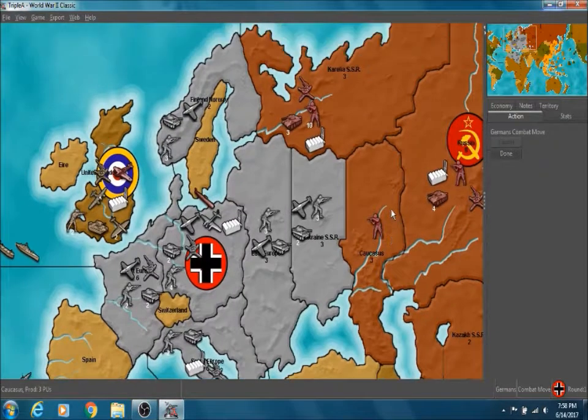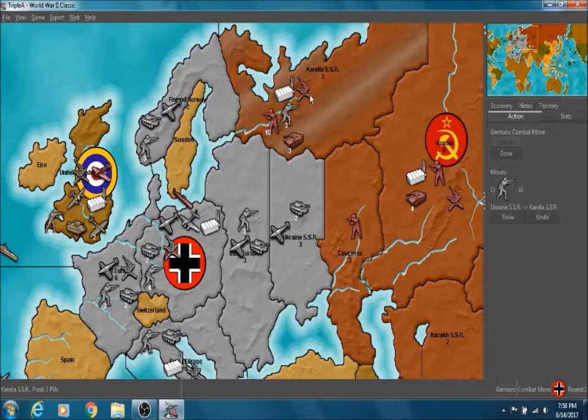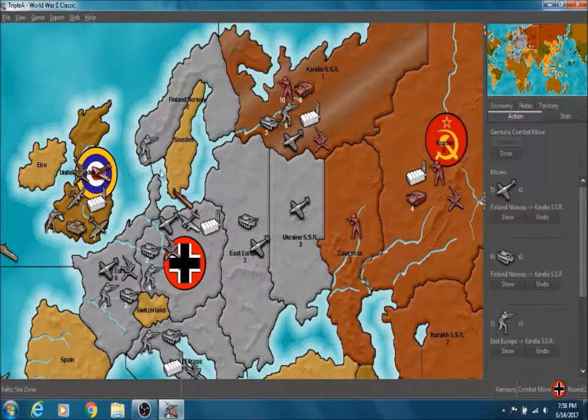We want to head for and try to take Karelia SSR as soon as we possibly can, because that is our ultimate goal here. So we are going to move as many troops into Karelia as we can, and I am going to leave these three men in Finland-Norway to defend against the British troops.